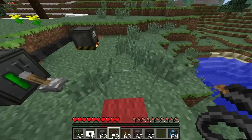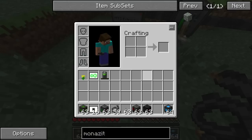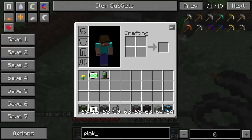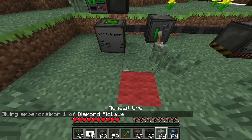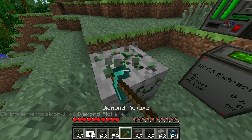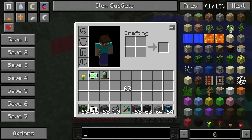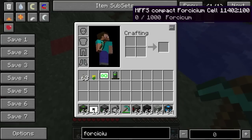It doesn't seem to be doing much, but what you need to get is this stuff called Forsythium. If you get a bit of monzit ore and a pickaxe - I'm sure you've seen monzit ore and thought what the heck. You break it down, it's monzit ore, and then you cook it up in a furnace and it becomes Forsythium.